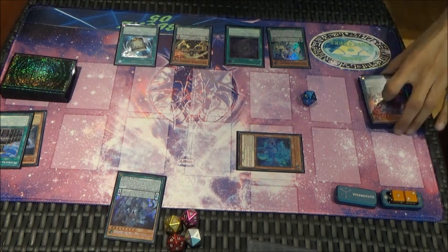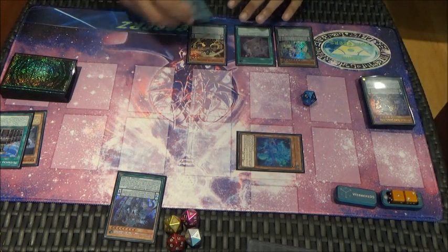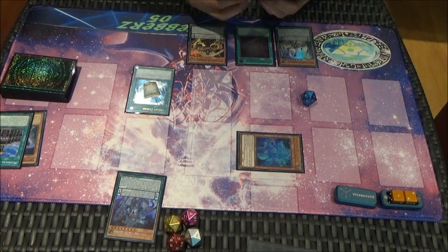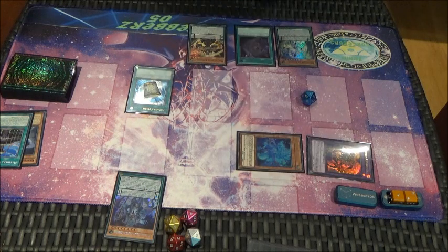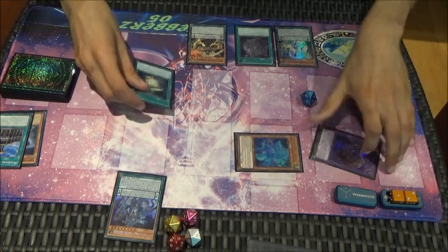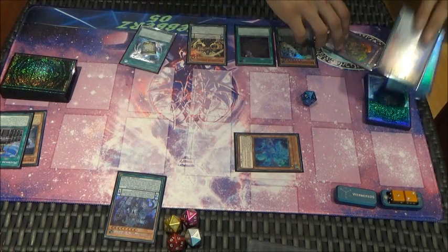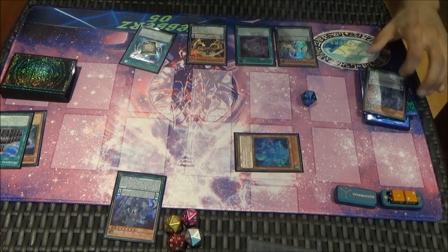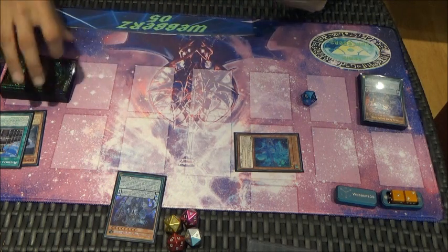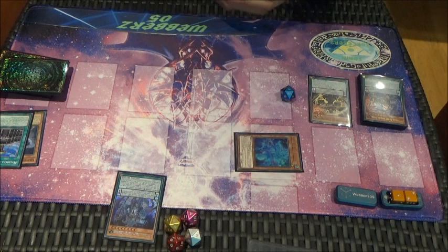So I'll just go Souls, get rid of this, and draw one. Instant Fusion — that's pretty good, not terrible. If I'm anticipating getting hand trapped I could now go Instant Fusion, pay a thousand, and summon out Millennium Eyes. But frankly I'll hold that till later and see what we can do.